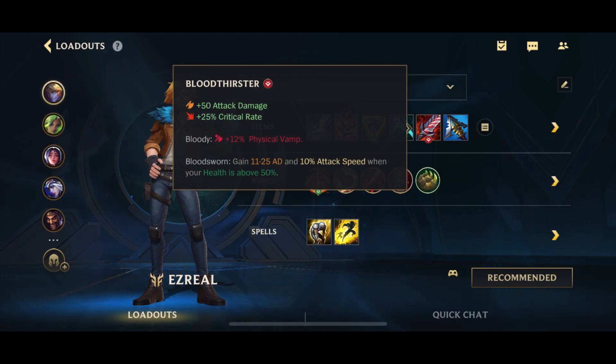Then we build Bloodthirster — not really the best Ezreal item in general, but into a squishy team this is going to be really good. This is basically the Riftmaker replacement, because Riftmaker is your Omnivamp item. With Bloodthirster you're getting Physical Vamp instead, which is still pretty good because Ezreal does mostly physical damage. You get Physical Vamp, a huge 50 AD, and possibly even more if you're above half health — which with Ezreal you mostly should be, since you're a really safe champion. This huge AD is going to allow you to scale so much better. Majority of the time Riftmaker is still better; it's only against a squishy team that Bloodthirster shines.